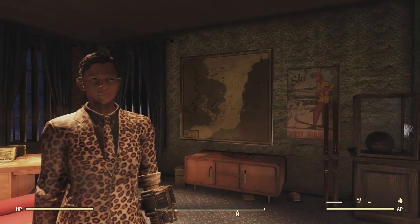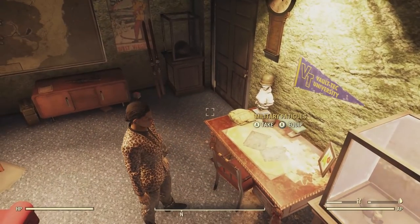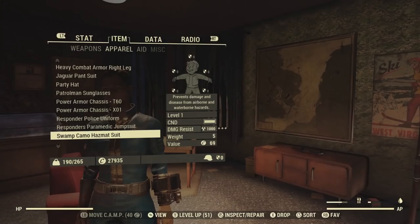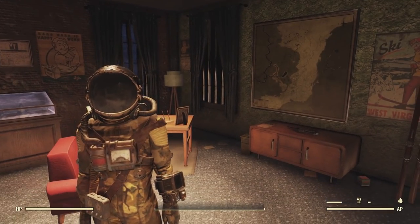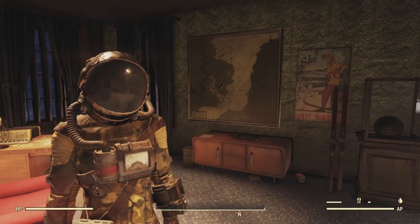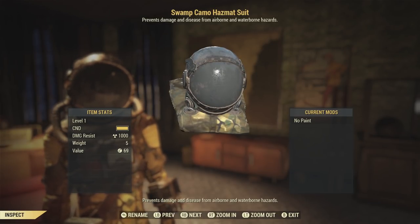There's also a jaguar pattern pantsuit — long sleeve, long pants, one cuff rolled up, and the pant cuffs are rolled up too. Here's a closer look at the stats. Also, a swamp camo hazmat suit. Looks pretty much like the Emmett Mountain hazmat suit or the prototype hazmat suit — a really nice paint job on that. Same thing, about 1,000 radiation resistance.